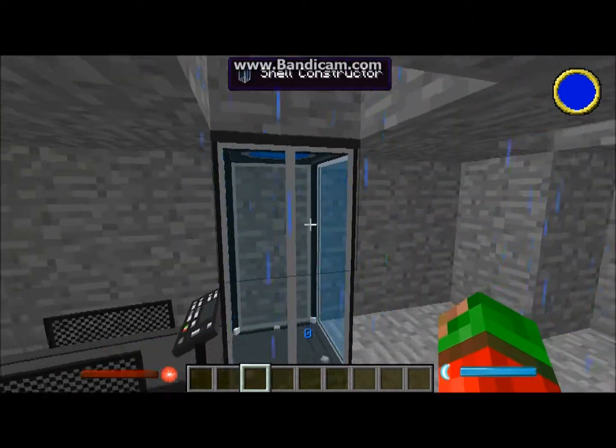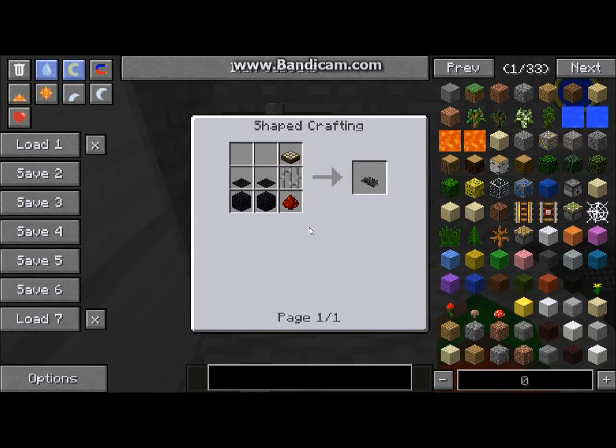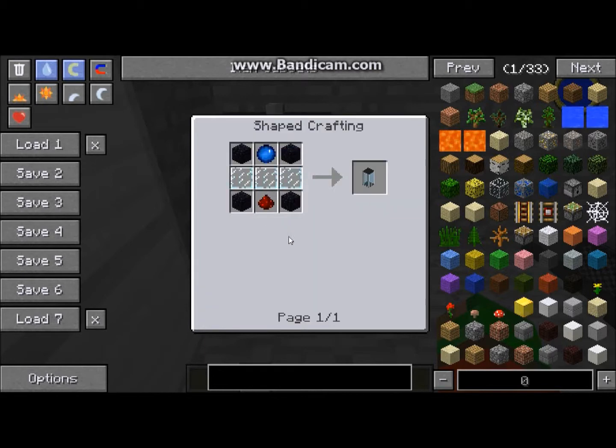Well, this kind of changes that system. Let me show you - this is all the different stuff you're gonna need. First off, you're gonna need at least two of these. You're gonna need a treadmill which is built like so - I'm not gonna go over every single piece because that takes too much time. Then you're gonna want a shell constructor, this is how you build that, and you're going to need a sync core which is incredibly expensive, built like so.